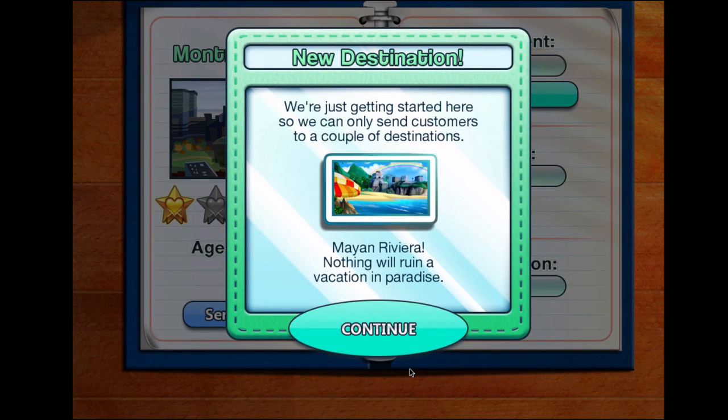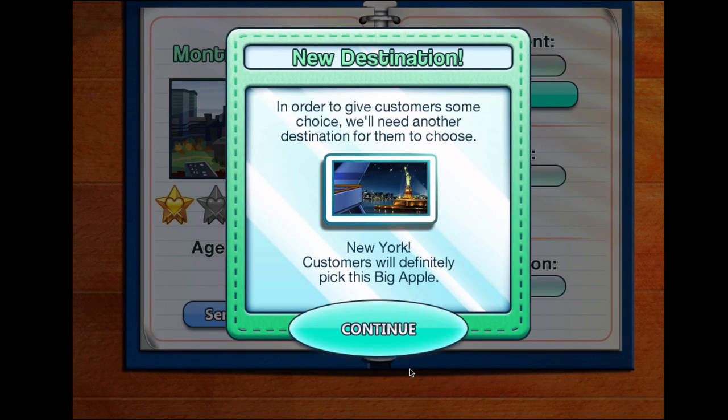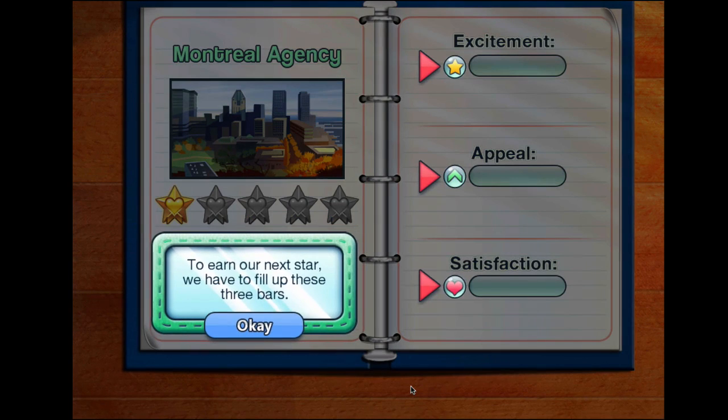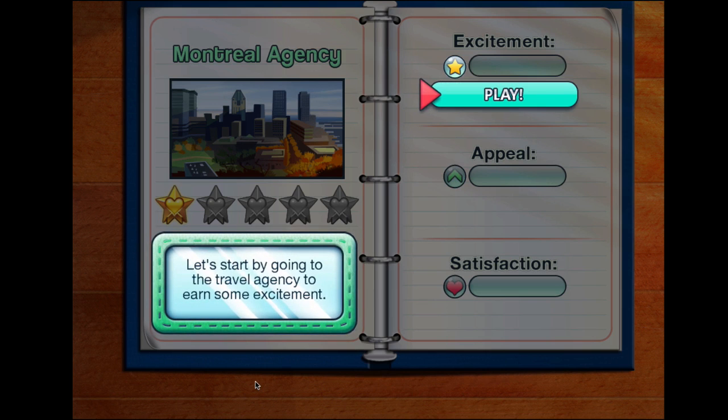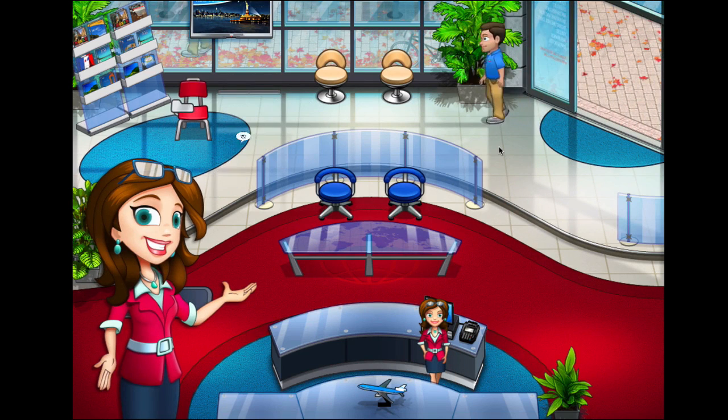I'll just click play and let's get busy. Welcome to your Montreal travel agency. Though this agency only has one star rank, with some dedication, soon it will be a world-class travel agency. Well, I sure hope so because I want to make some money. We're just getting started here so we can only send customers to a couple of destinations: Mayan Riviera. We'll need another destination — New York. Customers will definitely pick the Big Apple. To earn our next star, we have to fill up these three bars: excitement, appeal, and satisfaction. Okay, let's go — I have a feeling it's going to really pick up.